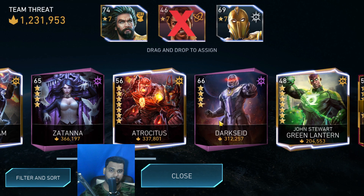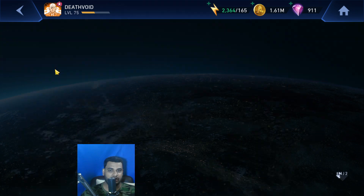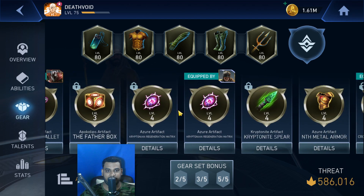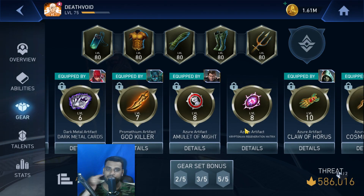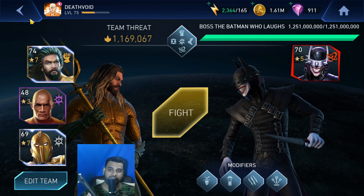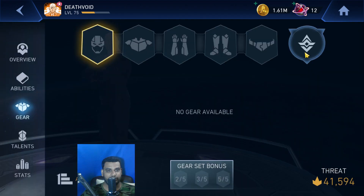I don't know if you've seen my previous video where I used this team against Batman Who Laughs — it works insanely well. It reverses the power drain effect, which means instead of power draining Black Adam, the opponent Batman Who Laughs gets power drained. And instead of using anything fancy I'm just going to go with Dark Metal cards, because if gameplay changes even a little then the power drain effect might happen on King and the DOT might happen on Black Adam — we don't want that.